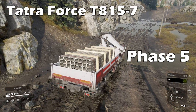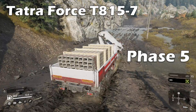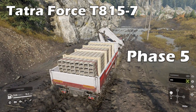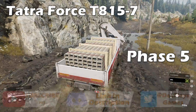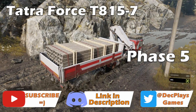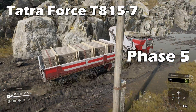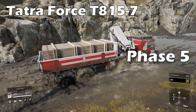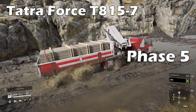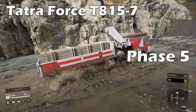Year 2 started with Phase 5, bringing firstly the Tatra Force T8157. This truck is obtained after completing several missions in the Don region. This truck doesn't consume extra fuel with AWD engaged, so leave it on permanently. Unfortunately the diff lock is on a toggle too, so you'll need the low gear to fully utilize that trait.